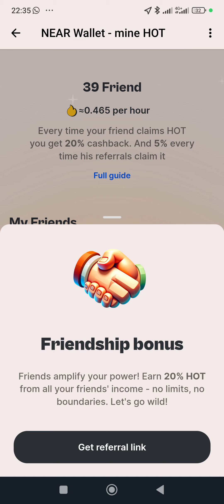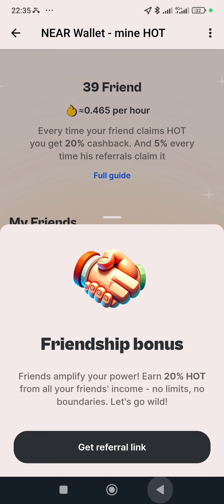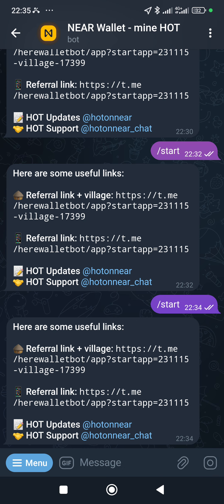Once you click it, it gets copied. Then go back — you can see here, this 1035 and 1034. This is where you have your referral link. The middle one is my referral link; the first one is a village link, and the second is also my referral link.